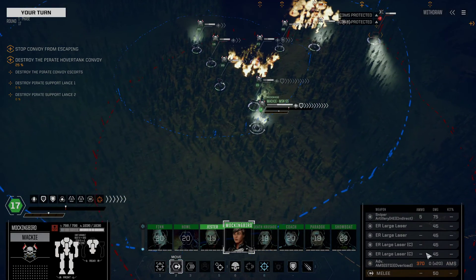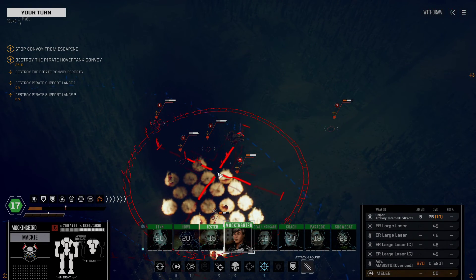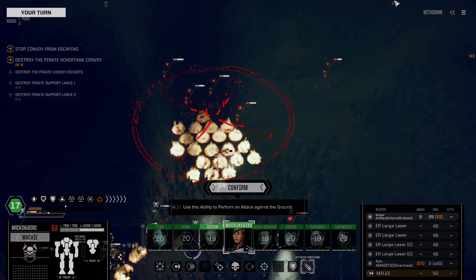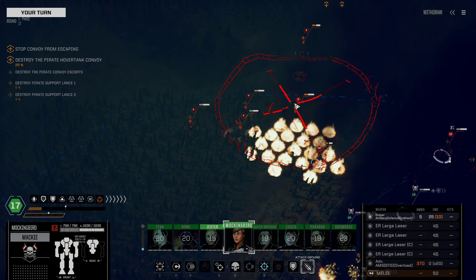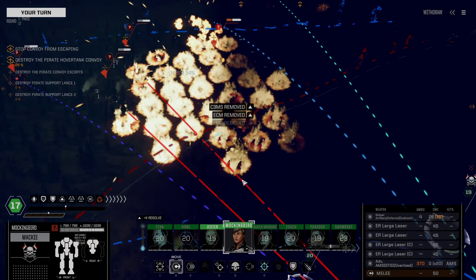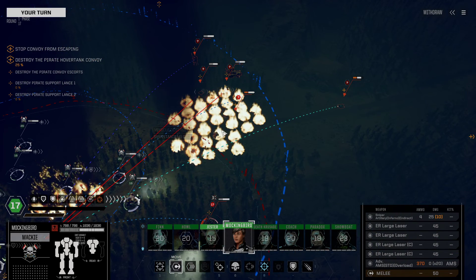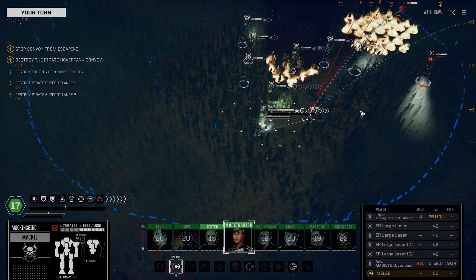Mockingbird — Commander, give me an Inferno Shell and lay it right down in the middle of all these people. Actually, we're going to wait it over here since this guy's already dead. Inferno Shell going down. Got it — it's getting banged up real good. I don't think that killed the target I wanted. The Warthog is still alive. The Scimitar is dead. The Warthog's taking a little bit of damage, nothing too serious, but Mockingbird can march on it.